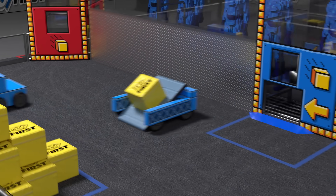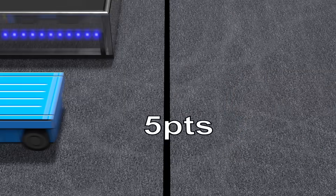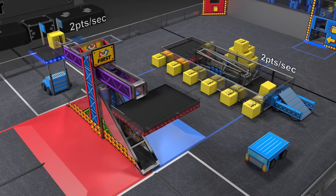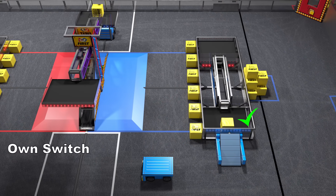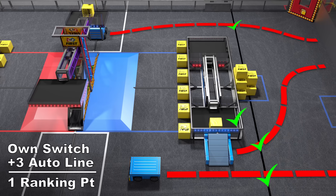During the first 15 seconds, robots are autonomous. They work to cross their auto line and place power cubes on the switch and the scale. Alliances who successfully own their switch and have three robots cross the auto line will receive one ranking point.